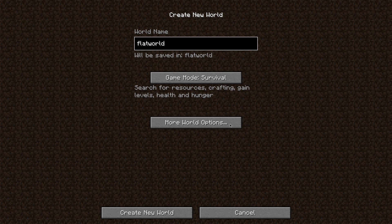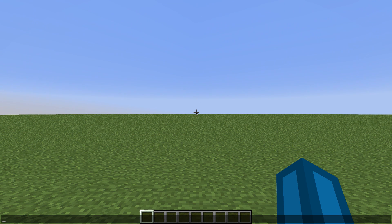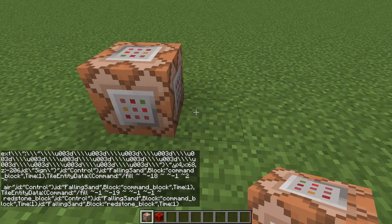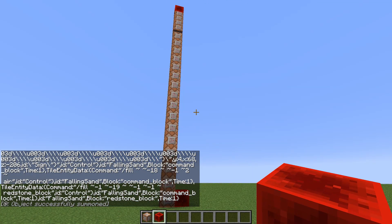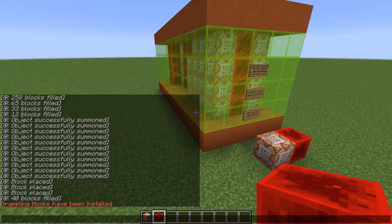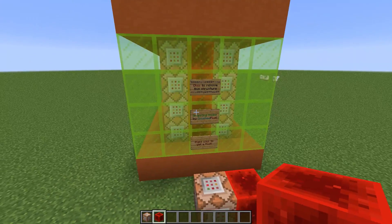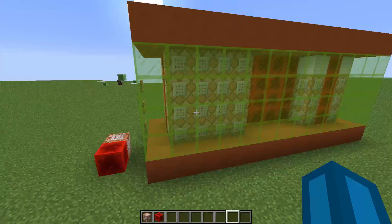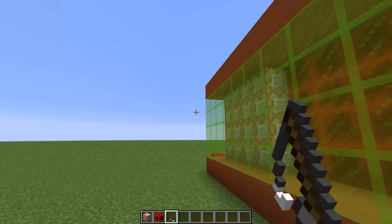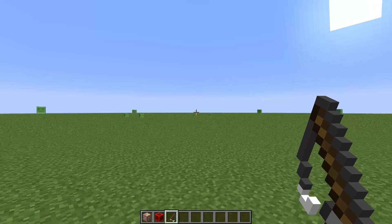So let me just create a new flat world where I can demonstrate the command. Let me give myself a command block and a redstone block, paste the command inside of the command block, and you see that the structure is going to spawn just as we want. You can see it says 'Grappling hooks have been installed,' and it also deactivated the command block output like we told the filter to do. So if I just right-click here I can give myself a hook, and it works just as it did when we had the redstone without the filter.